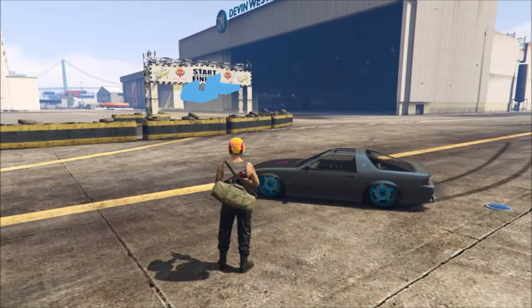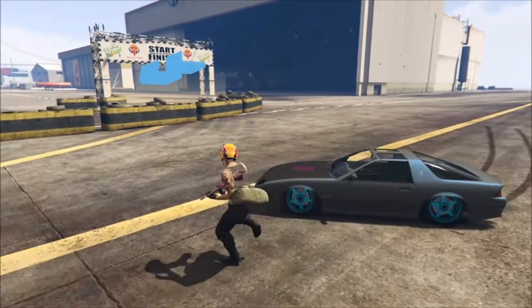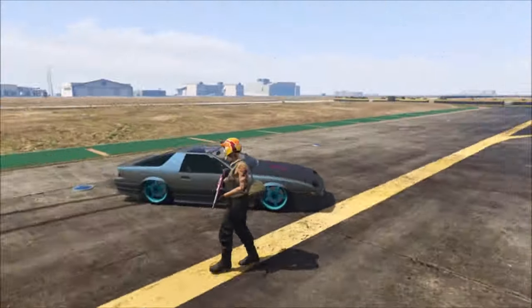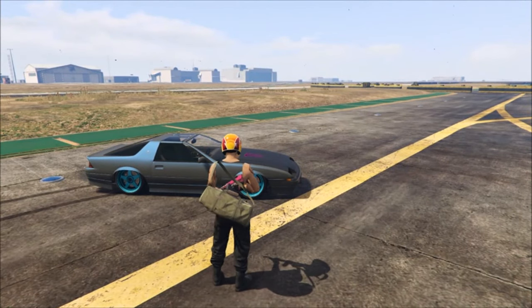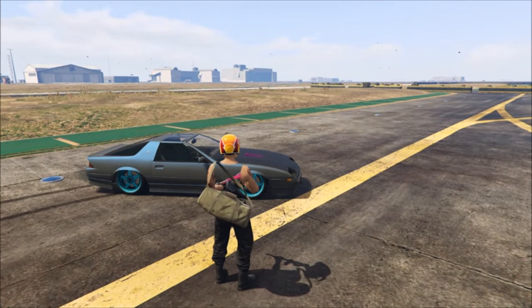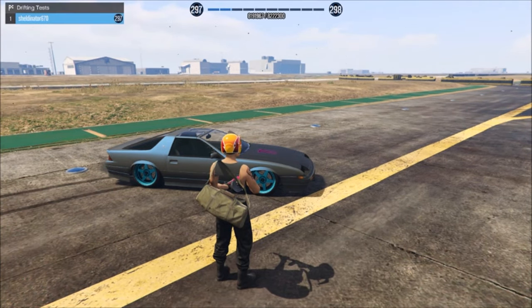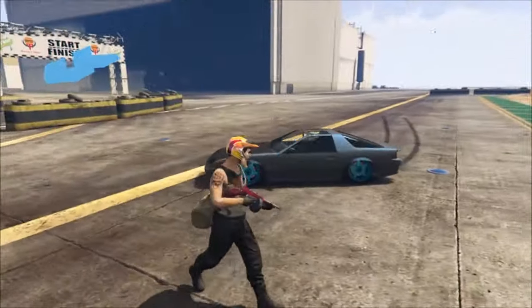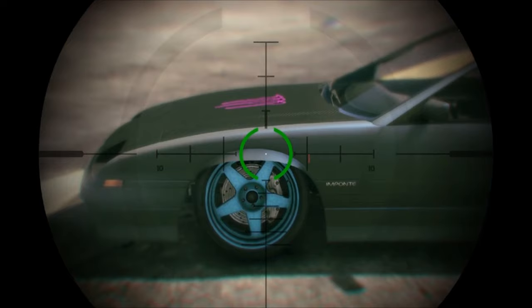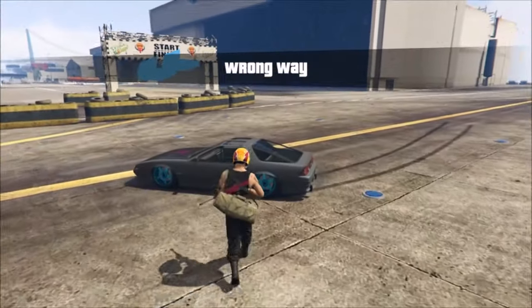There are a lot of really good drifting cars out there and mostly you can find them from the streets. I'm gonna be demonstrating this on the Ruiner because it's the most accessible. Cars like the Futo and the Bravado Buffalo are good too, but I'm showing this on the Ruiner. Right now as you can see it's already lowered — it's pretty nice.